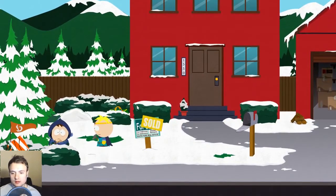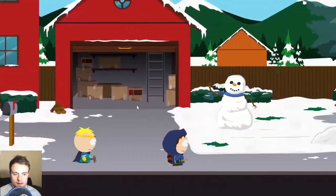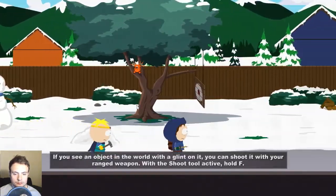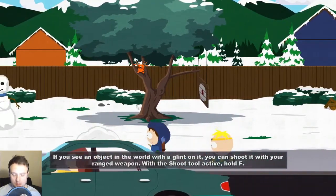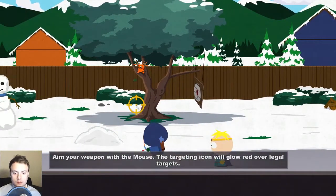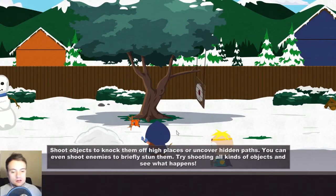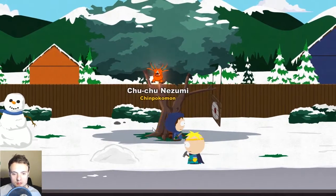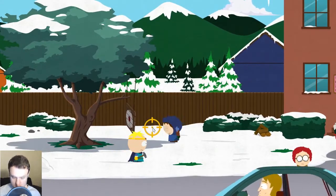I think there was something in the backyard. See an object with a glint — you can shoot it with your ranged weapon. Hold F. Yes! Awesome. 'Shoot objects to knock them off at high places or uncover hidden paths. You can even shoot enemies briefly to stun them. Try shooting all kinds of objects and see what happens.' So we've got another Chinpokomon. Let's try shooting this thing.